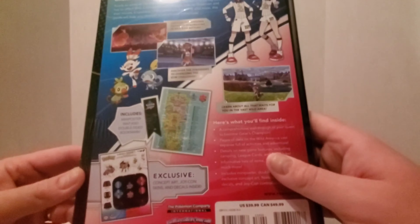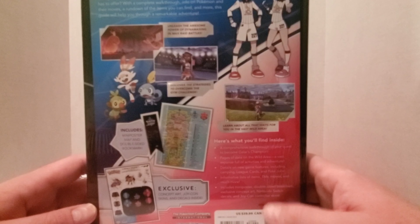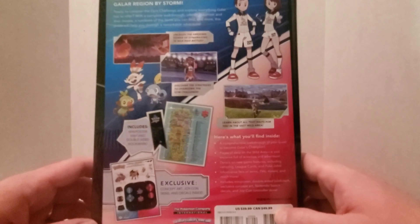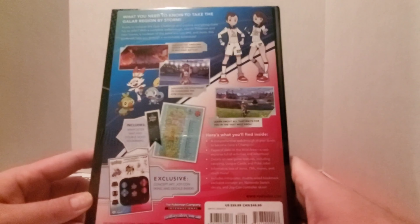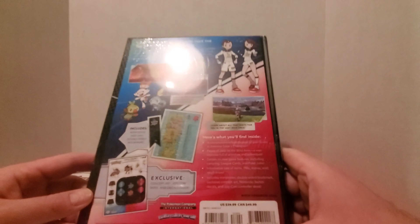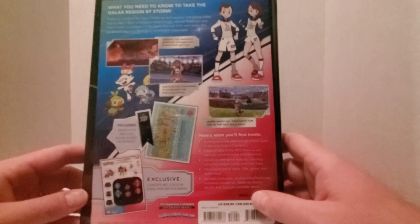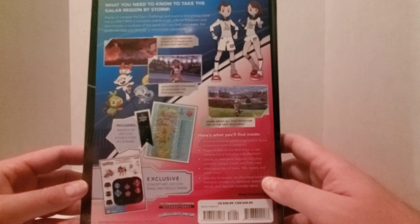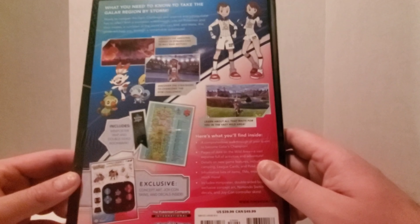I'm pretty happy with this. Like I said, I've bought all the game guides for all the core series Pokemon games, just because I like to know all the different ins and outs. I know a lot of it you can just look up online, but I personally like having the book — I like the artwork, and I like how it's more easily laid out. I don't have to go searching through a lot of different menus to find what I'm looking for.